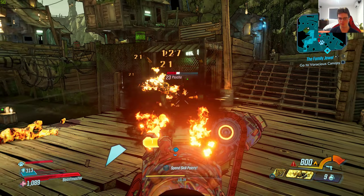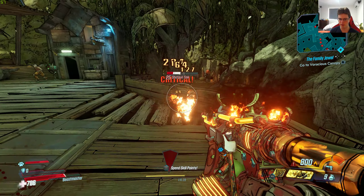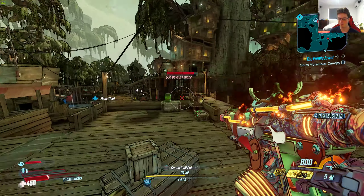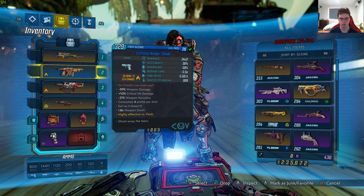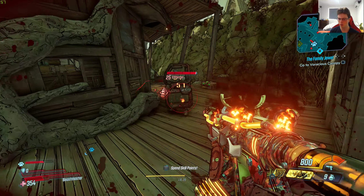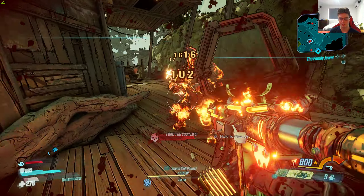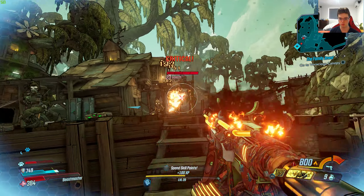I'm still using this gun and as you can see it's still 800 bullets. Trying to overheat it, which I can't, because this gun's already on fire. Yeah, 'Shoot away the tears' — so I'm guessing there's a special effect on this gun. I think this is infinite ammo at this point. I'm not gonna run out of ammo anytime soon. I can't overheat, so I can just hold down the trigger and kill as many enemies as I want — and it does decent damage as well.